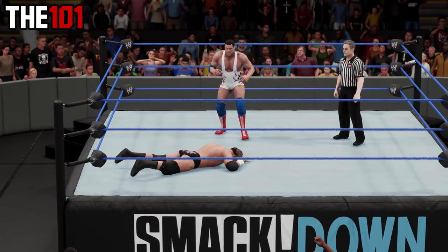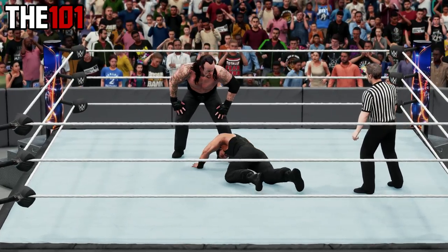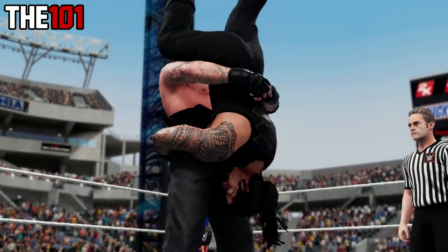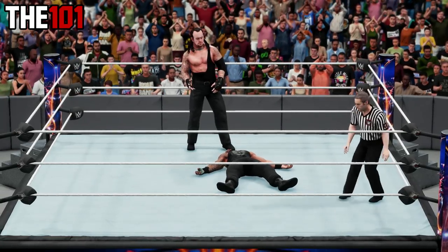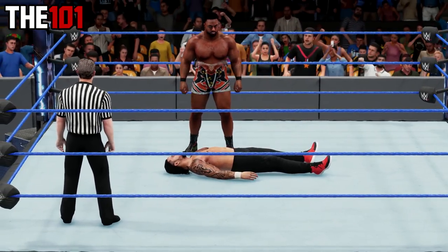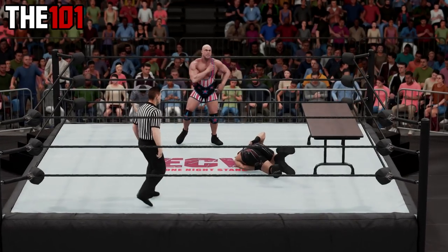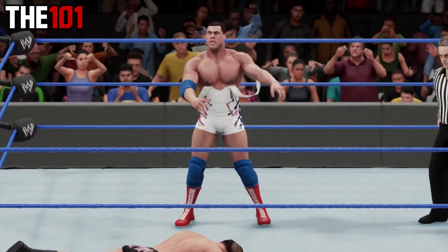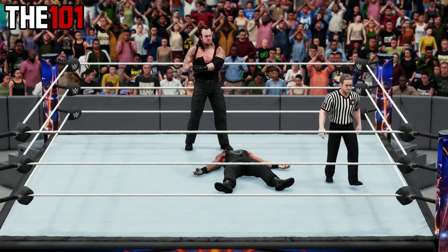Next up, thing number three: certain superstars have the awesome ability to pull down their attire straps. We've covered this in a separate video, but for those that still might not know — this is indeed a thing. It's available for certain select superstars including the modern day Undertaker, Bigelow, Jason Jordan, and both versions of the legendary Kurt Angle. Simply press R1 on PS4 or RB on Xbox along with down on the D-pad at any time during the match to see one of these very awesome animations.